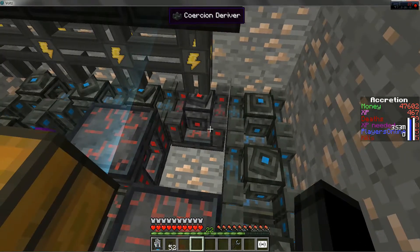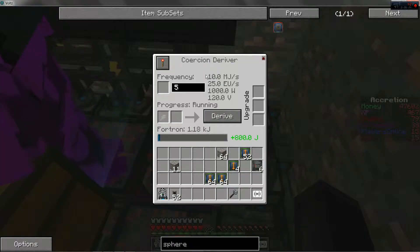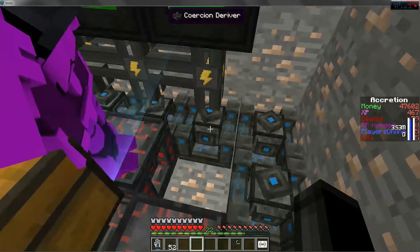Alright, first you're gonna want to turn on your coercion derivers, because these are gonna derive energy from your cubes — so that's gonna go straight into there.